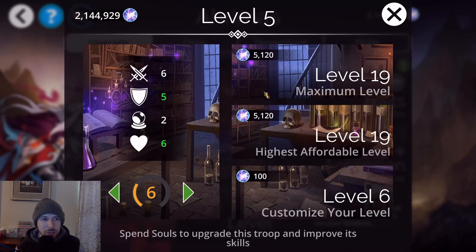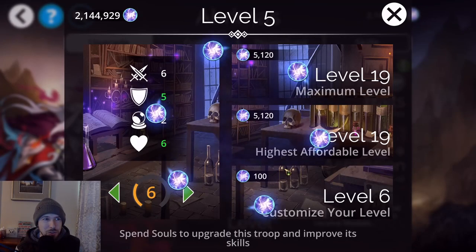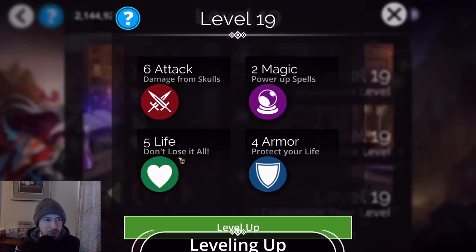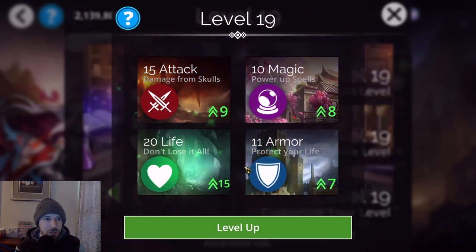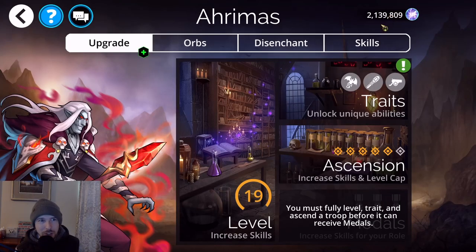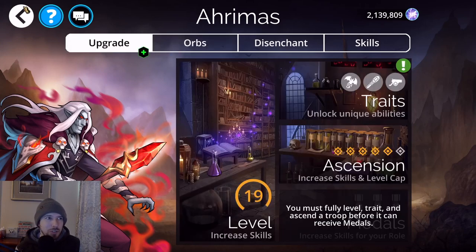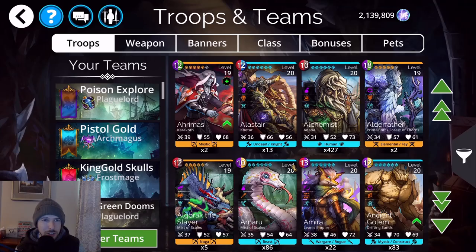Leveling a troop up increases all the attack, magic, life, and armor stats as you can see on the side. You can level troops up with souls, or alternatively with orbs of growth, but those aren't as easy to get. So the main thing you're going to be using to level your troops up is souls.